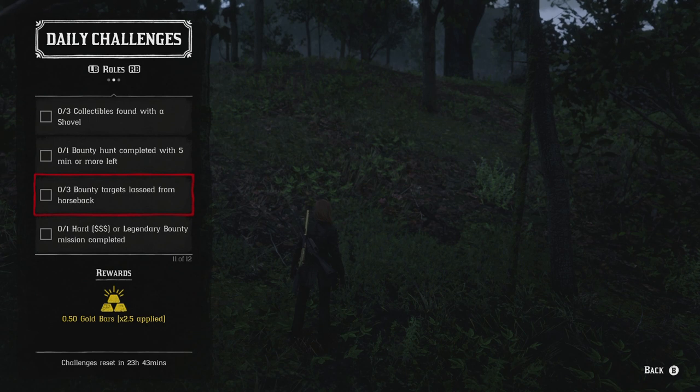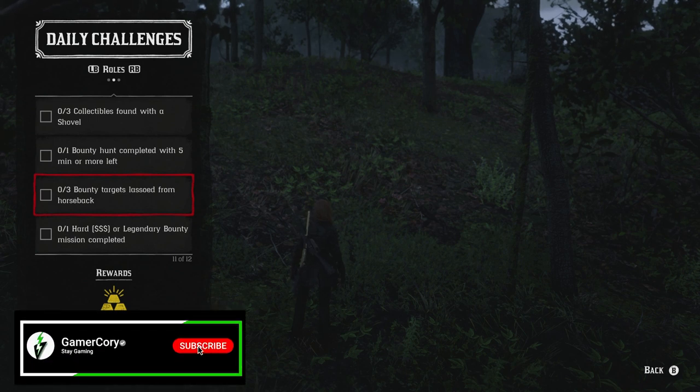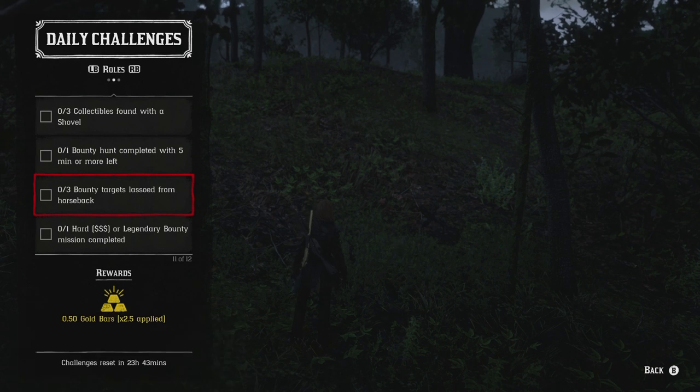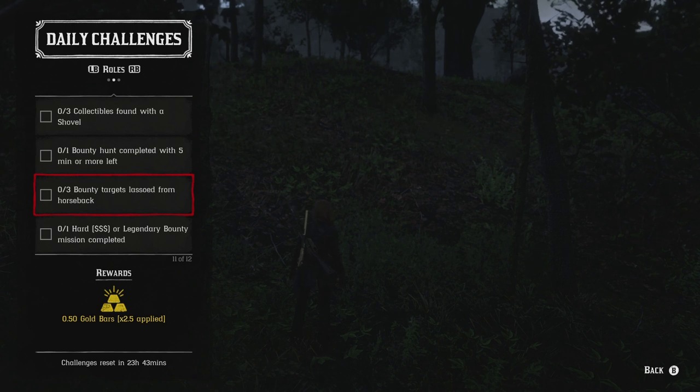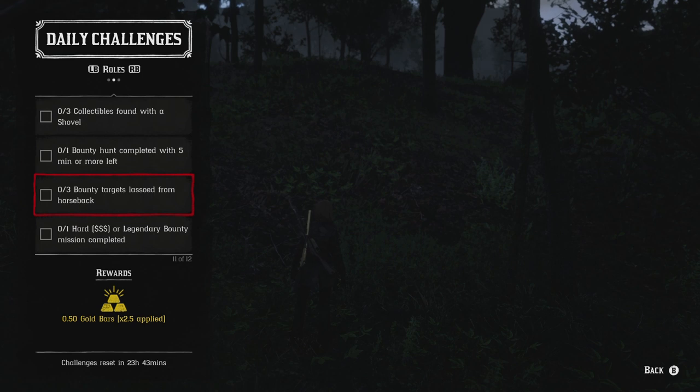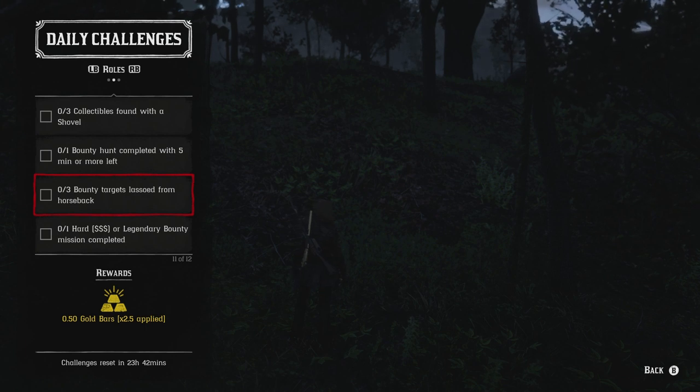For the bounty hunting challenges: complete one bounty hunt with five or more minutes remaining — just do it as fast as possible. Lasso three bounty targets from horseback — stay on your horse and use the reinforced lasso, which you should have as a bounty hunter. Last but not least, complete one hard or legendary bounty mission — I'd go after the legendary bounty because they're more enjoyable in my honest opinion.